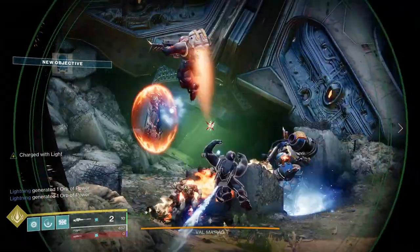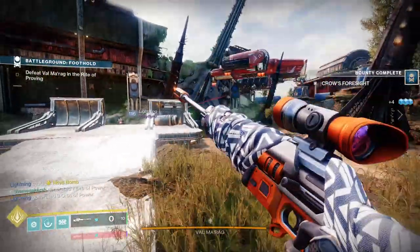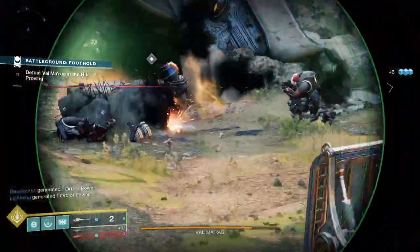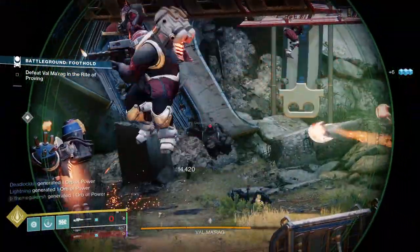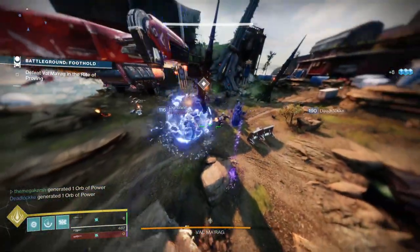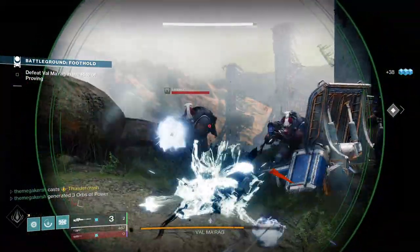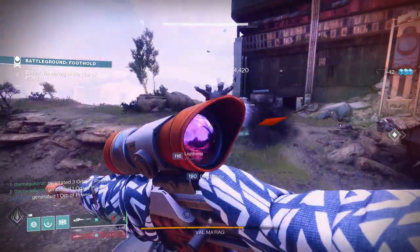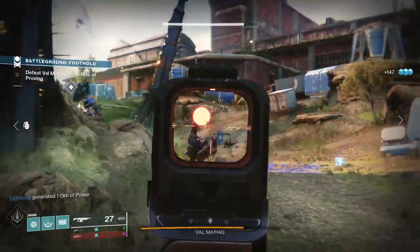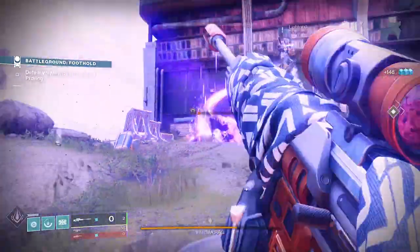Old Russia was Shaw's to protect, and no Cabal conqueror would claim it while he still drew breath. Slugs slap hard into the earth and trench wall at his back. Shaw readies to move as a heavy metal boot slams out of transmat in front of him, followed by a solid light barricade erected to deflect the incoming metallic hail. 'Get up, Han — that ditch isn't going to save you.' Machine gun fire thunders off the barricade as Lord Saladin grabs Shaw Han and raises him to his feet.